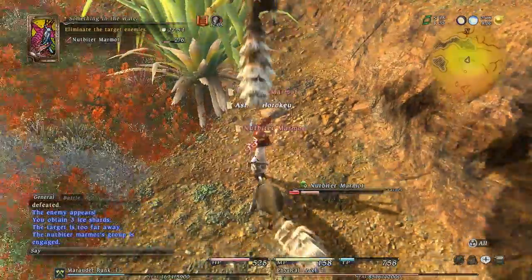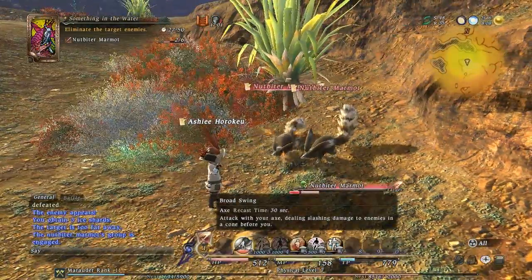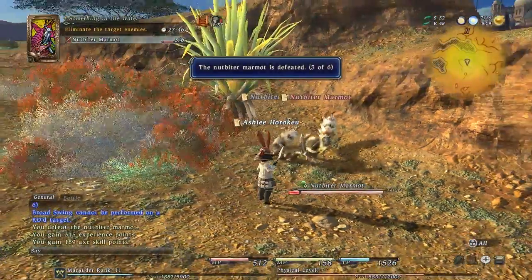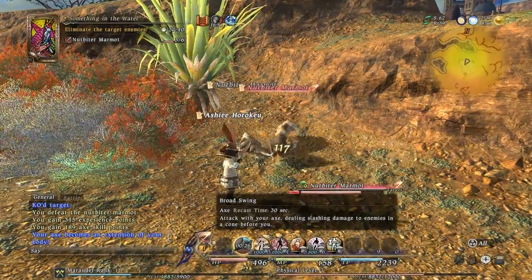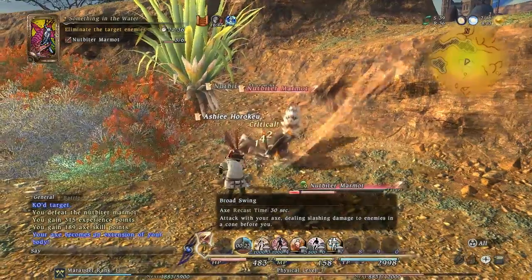But I'm supposed to be auto attacking now and it's not hitting. Maybe I left the confirm there — now I should be auto attacking. I'm not doing anything, I'm just gonna sit back and watch it, hopefully they don't kill me.